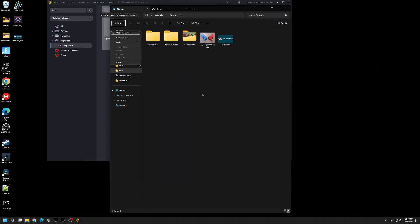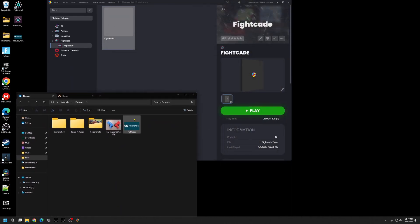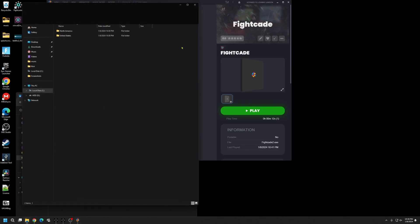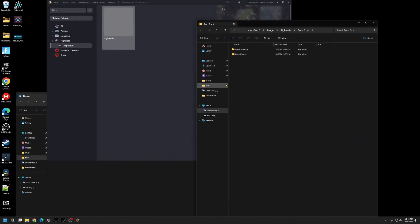Find where you put the picture — mine is in My Pictures. Right-click on it, go to File Management, Open Image Folders, and then drag and drop the picture into the image folder.